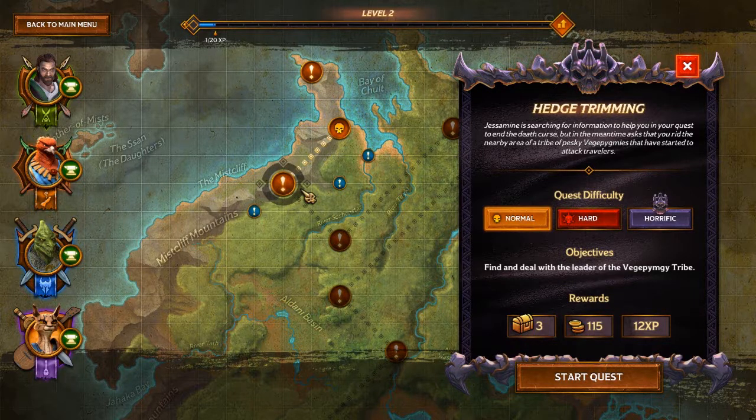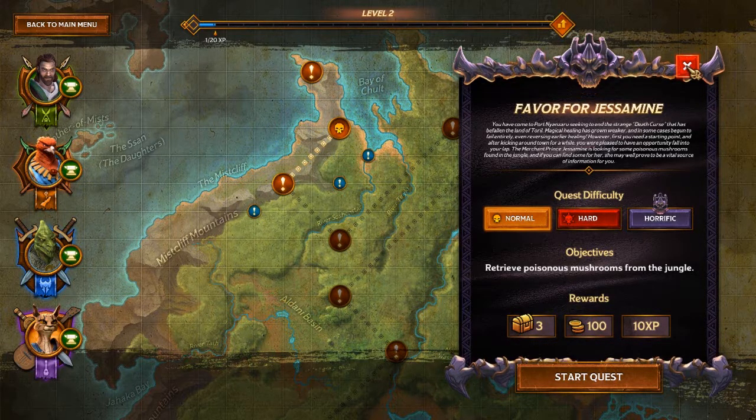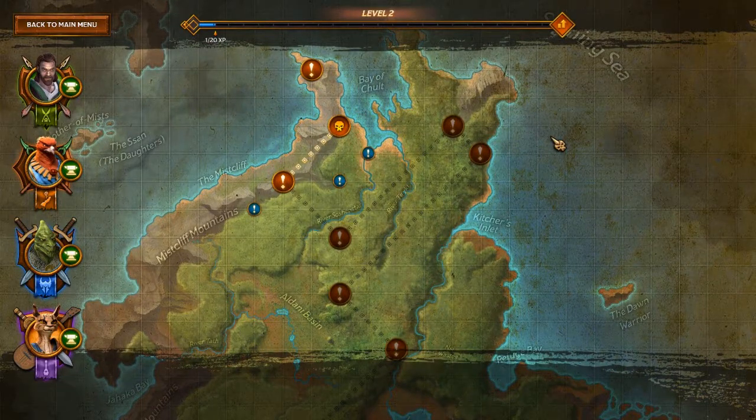Since the last episode I received my copy of the board game and the 12 adventures after the tutorial do match adventures in the board game. The tutorial is not in the board game. The Favor for Jessamine is the first. They do not implement one called the Lost Boy - it looks like a rather complicated escort quest and I think they had no good way of implementing it, so they decided to leave it out of the campaign.